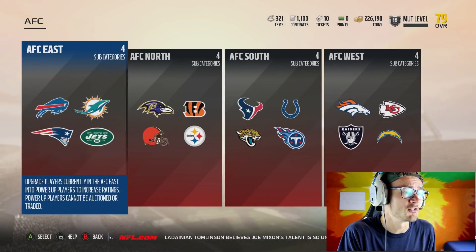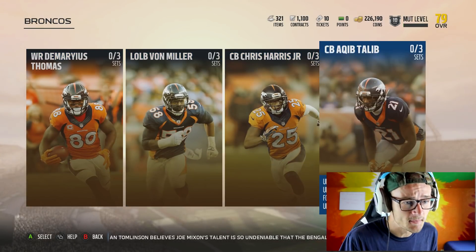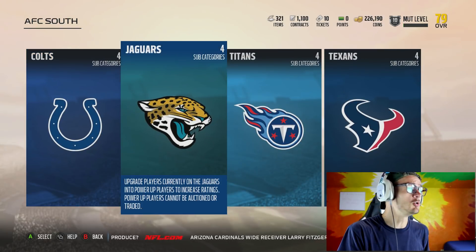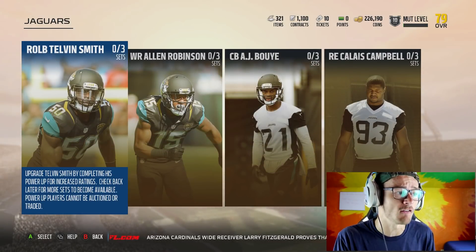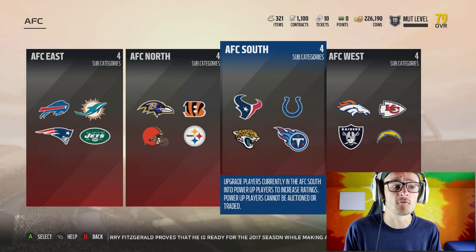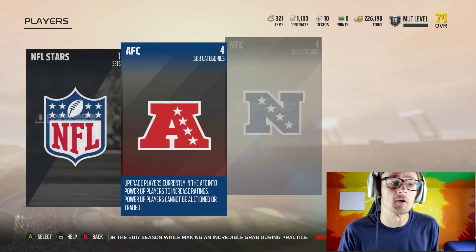The reason these silver cards go for so much is because of the upgrade collection sets where you can get really good players for the teams you like. For example, the Broncos AFC West set gives you a chance to get Demaryius Thomas, Von Miller, Chris Harris, and Aqib Talib — four really good players that a lot of people want. On the other hand, Jaguars cards aren't worth as much because the rewards are less exciting. I'd recommend going through the collections and seeing which teams have a solid top four or one standout guy, like JJ Watt for the Texans.